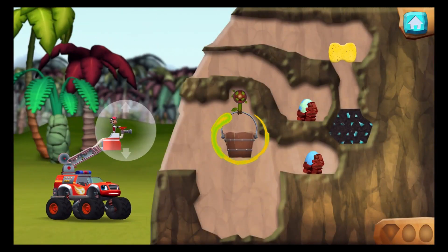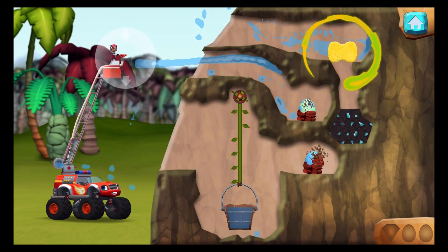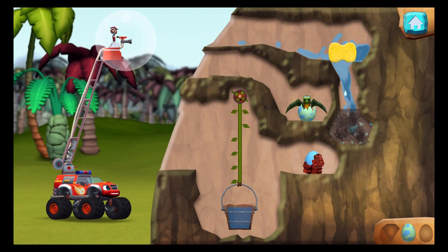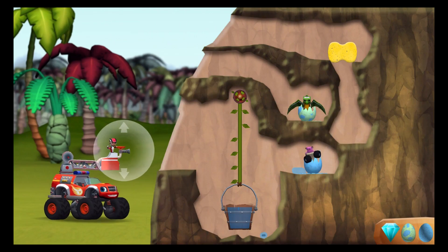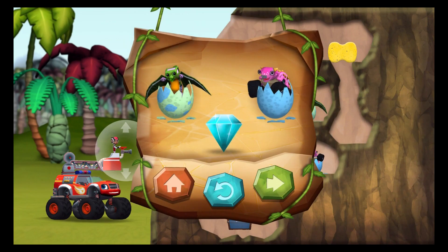Try adding weight to the bucket by filling it with water. Soak the sponge with water, then press it to squeeze it out. You found the prehistoric gem. You rescued two baby dinos, and you found the hidden prehistoric gem.